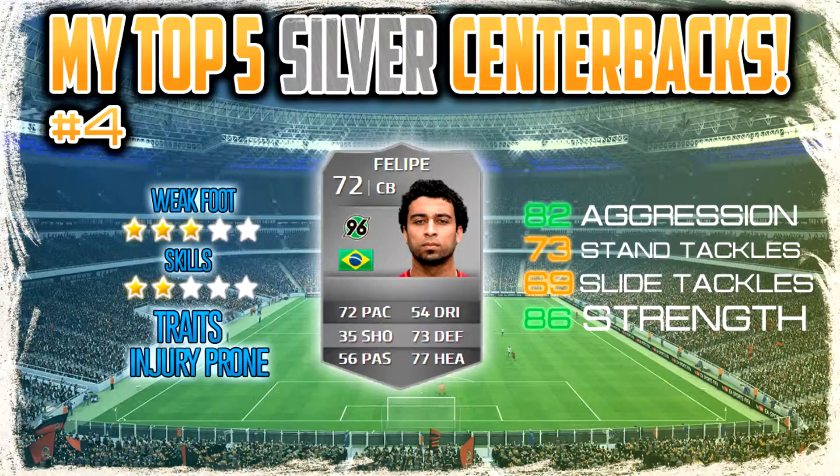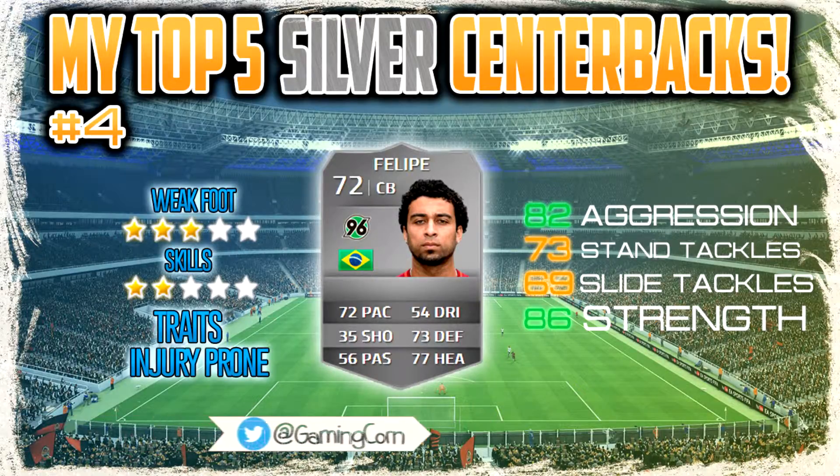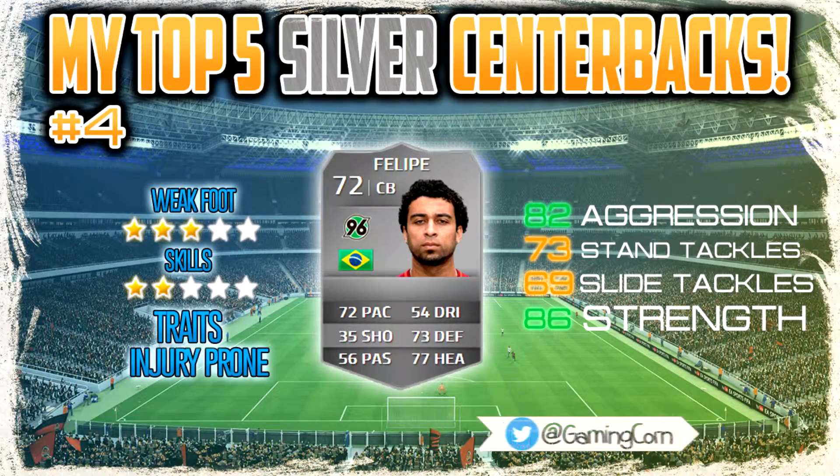Moving on to number 4, we've got Felipe, the Brazilian centerback who's actually really good. He's got 82 aggression and 86 strength, which is immense for a silver player. He's got 3-star weak foot, 2-star skills, and the injury prone trait, with 73 standing tackles being a great stat. He jumps well for corners and is a really good player to use.